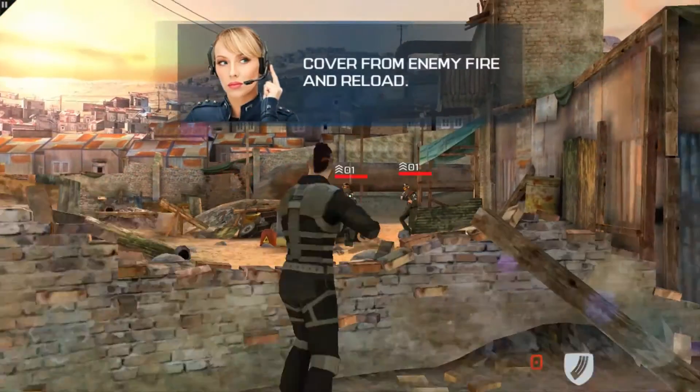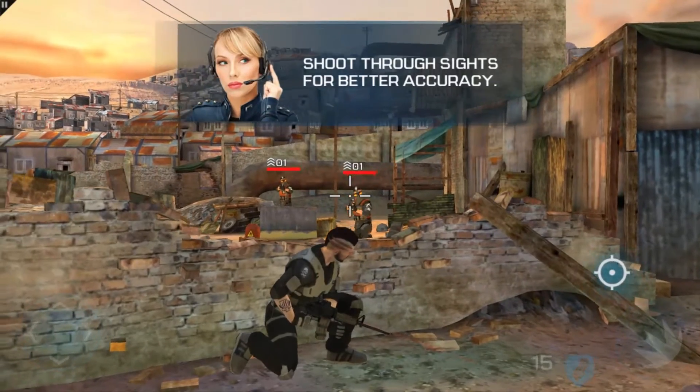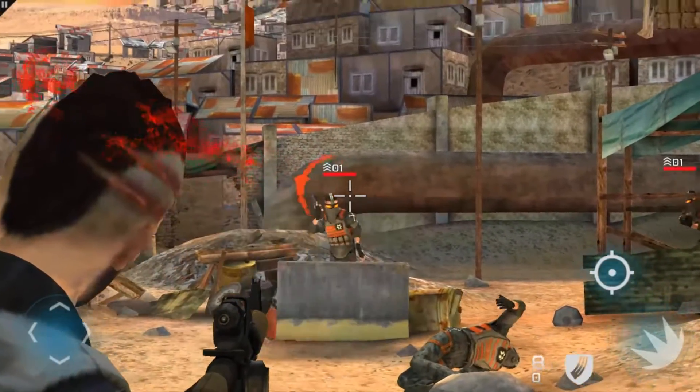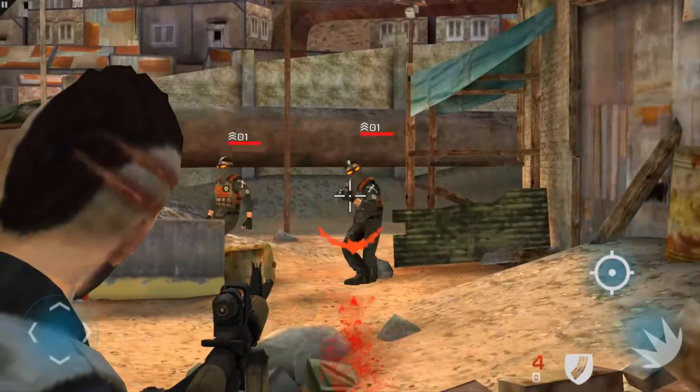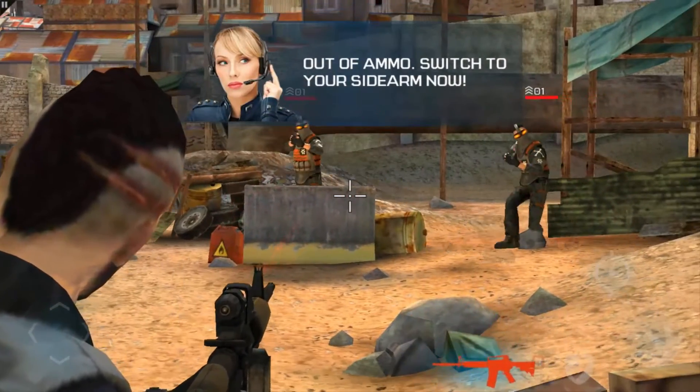Now cover from enemy fire and reload. You can shoot through sights for better accuracy. Crap, you're out of ammo. Switch to your sidearm now.